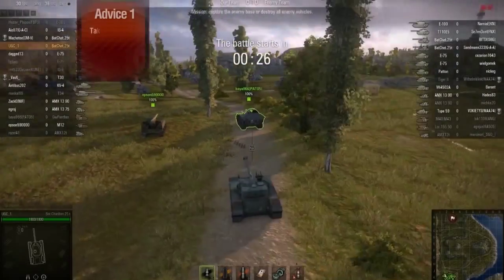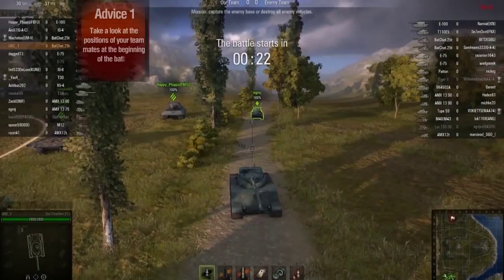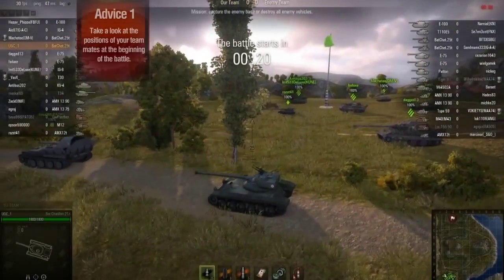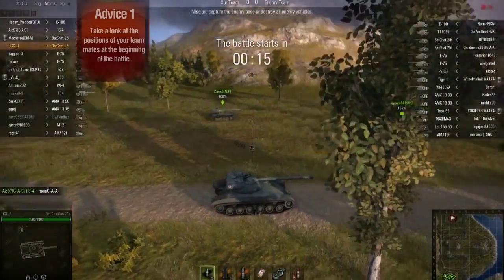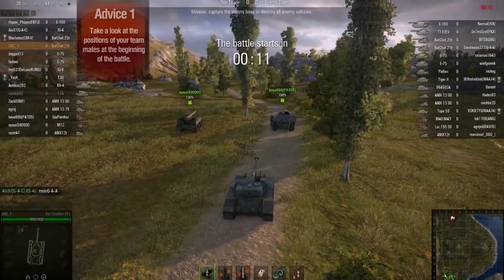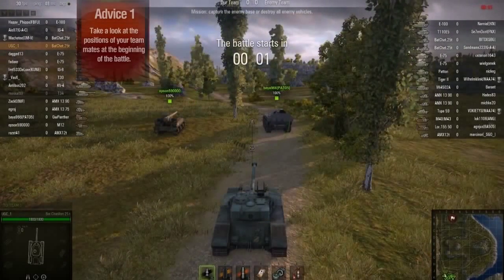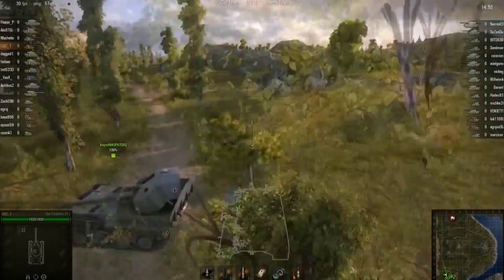Recommendation number one: take a look at the positions of your teammates at the beginning of the battle. Scroll the camera out and try to think about which tanks will be going where and how quickly, and what your own destination is. Try to anticipate the ways you'll have to move, where you may have to slow down or stop. Be sure to be courteous and call out your direction in-game by text or voice chat.